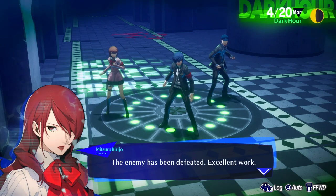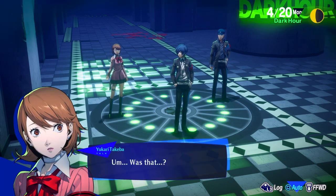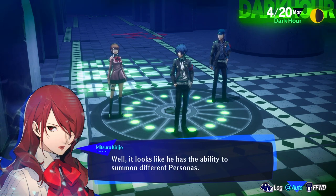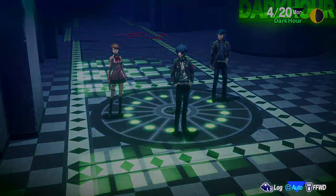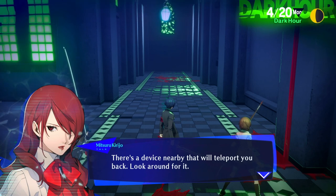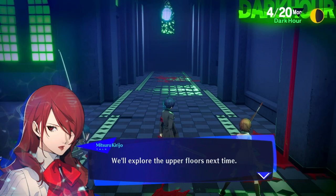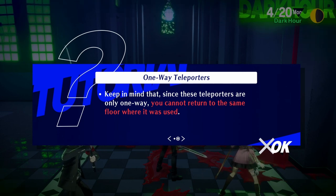The enemy has been defeated. Excellent work. It looks like he has the ability to summon different personas. I suspected as much after the events from the other day, but now we know for sure. There's a device nearby that will teleport you back — look around for it. There should also be some stairs nearby, but I can't approve any more exploration right now. We'll explore the upper floors next time.